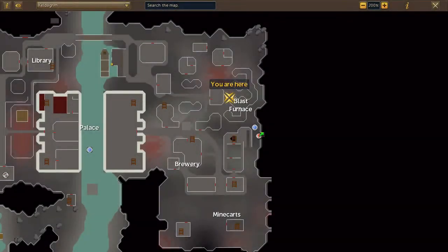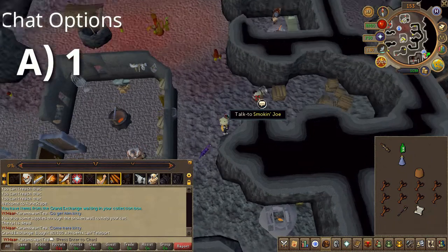Next you will have to speak to Smokin' Joe in Keldagrim, located here on the map. Speak to him and choose the first chat option.